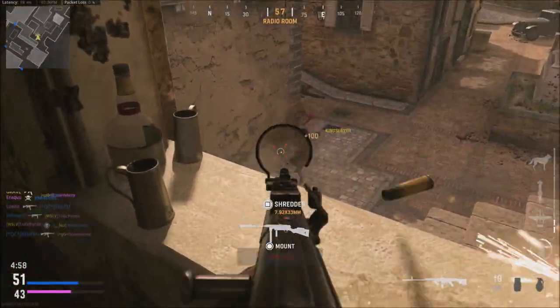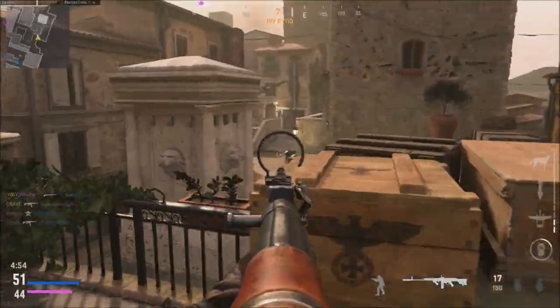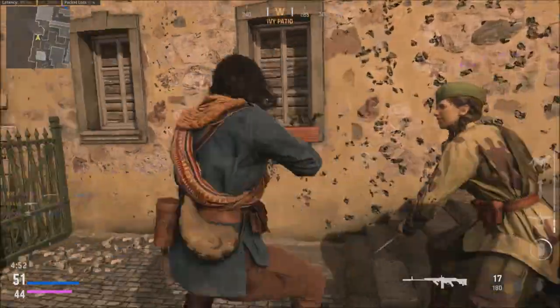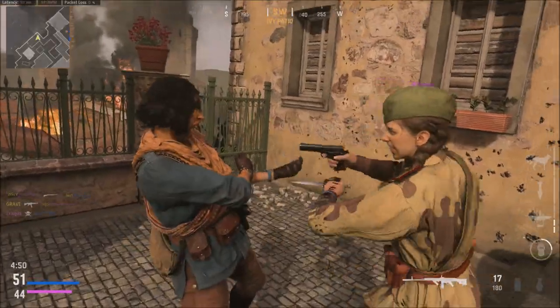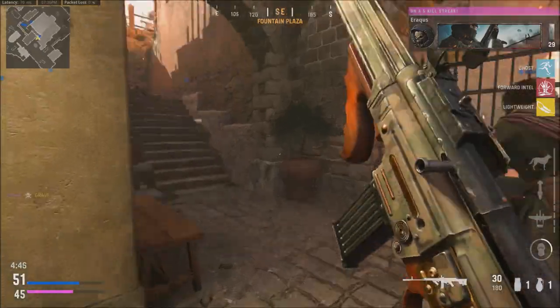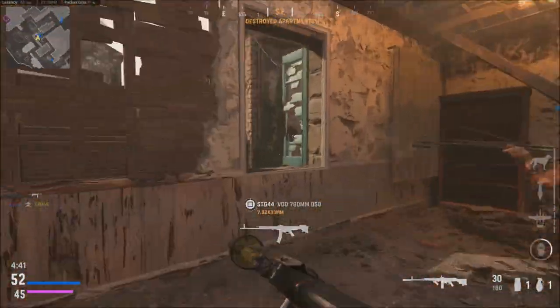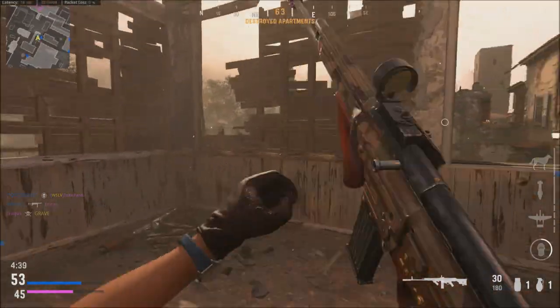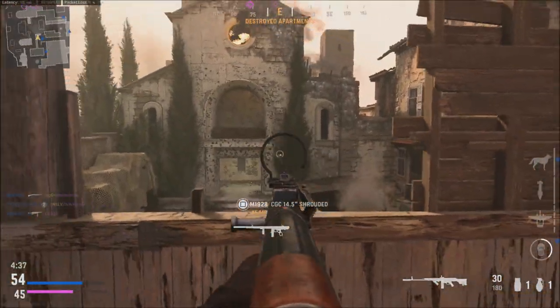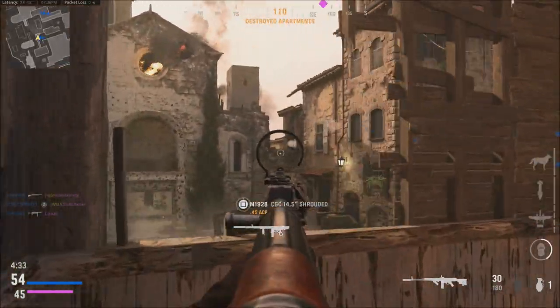I've had this issue on assault and on blitz too — game modes just do not fill up. It's either 4 or 5 less players on each side, or it will be a lopsided game where there are a lot more players on one side than the other. The game never really changes or evens out those teams — it never brings more players in. And I know a lot of players have the issue of getting placed into games that are already going.